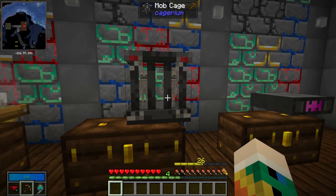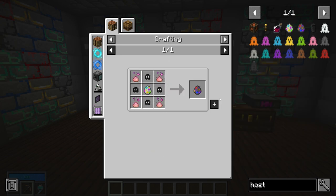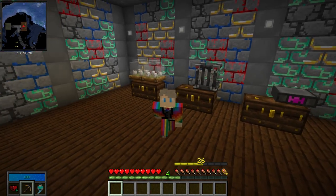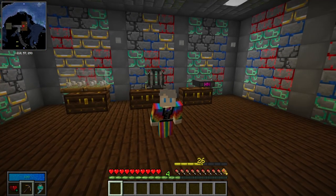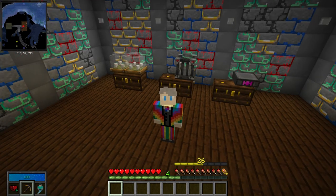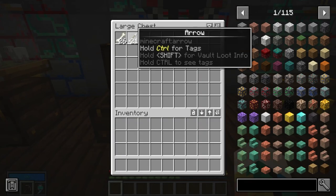The mob cage functions the same as the terrarium — right click it with a spawn egg and you can stack up to four hostile mobs in it. To get hostile mob eggs, take a normal mystery egg and use four eternal souls and four vault essence on it to turn it into a mystery hostile egg, then roll it for a random hostile mob egg. Some favorites include the witch, the pillager, and the classic skeleton — great for bones.